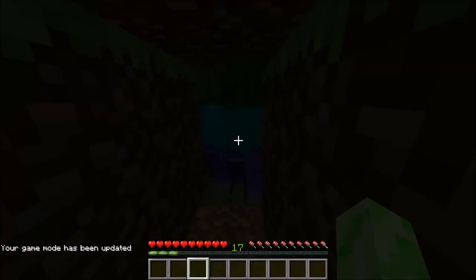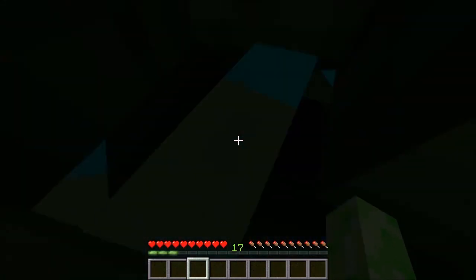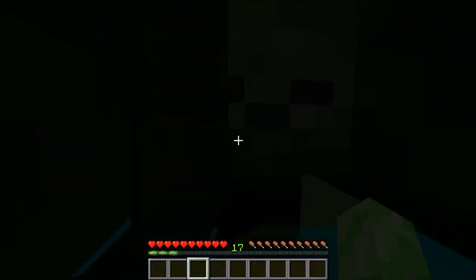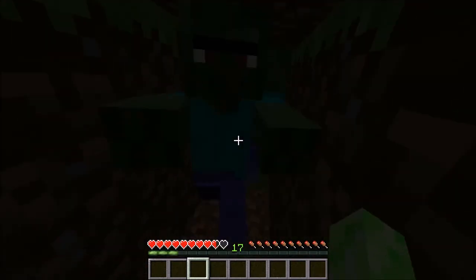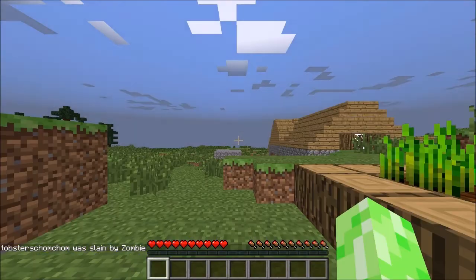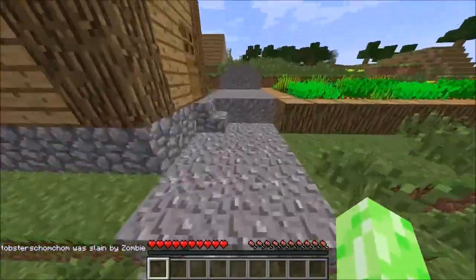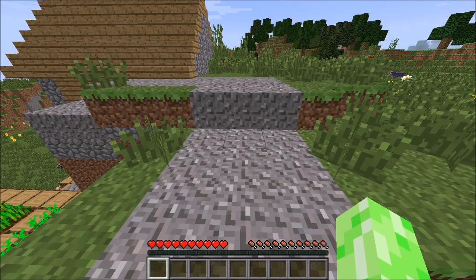Next fact is, if zombies are locked onto a villager, they will completely ignore you. As you can see, I'm in survival and I'm running around these zombies. There is a villager just past this glass. The zombies will completely ignore you unless you hit them. That's a really easy way to make a quick escape route — put zombies onto a villager and they will go flooding for miles ignoring you.